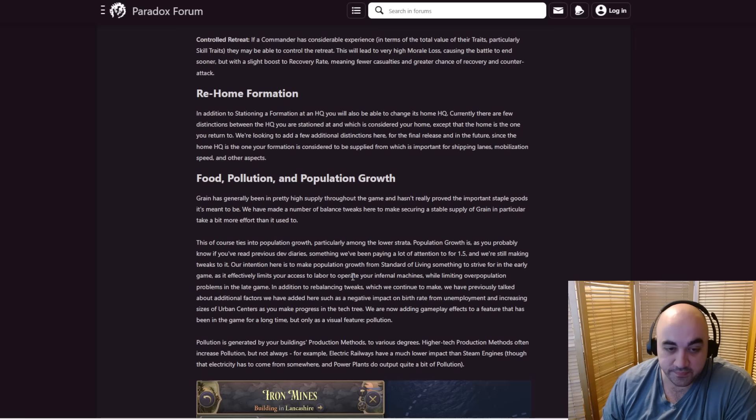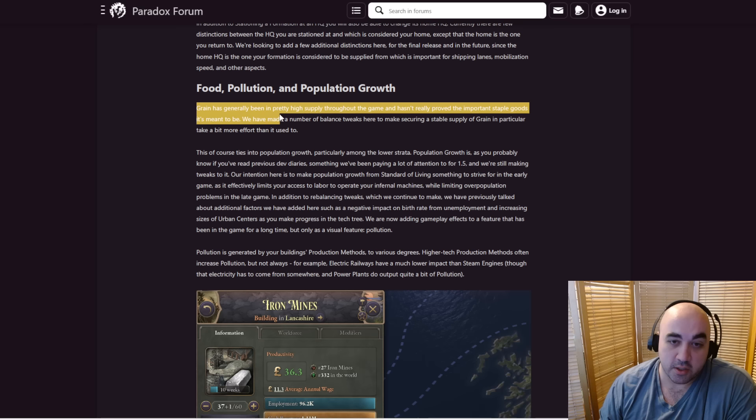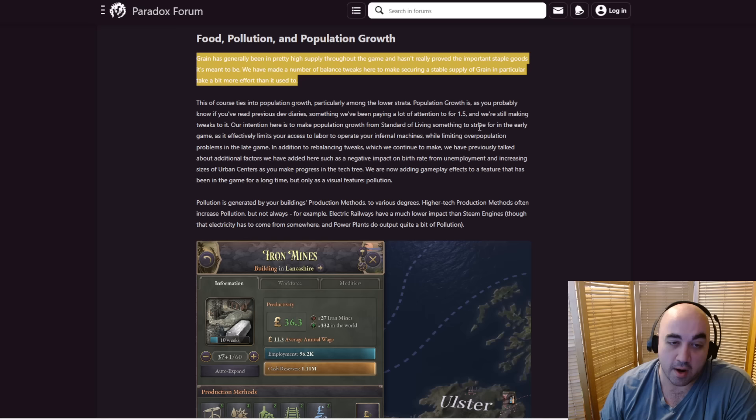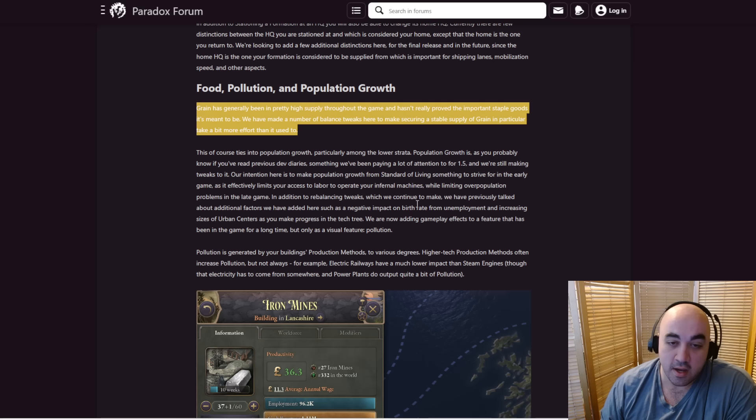Here's another interesting one: food, pollution, and population growth. They have finally made pollution something relevant to the game — it's been an underlying mechanic with no effect on anything. Grain has generally been in pretty high supply throughout the game and hasn't really provided the important staple good it's meant to be. They've made a number of balance tweaks to make securing a stable supply of grain take a bit more effort than it used to. Notably, if they do not nerf the rice farms, any increase in the importance of grain makes rice farms even better. Rice farms are currently out of line with other grain farms.